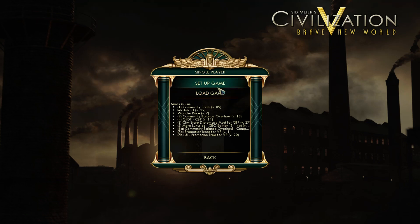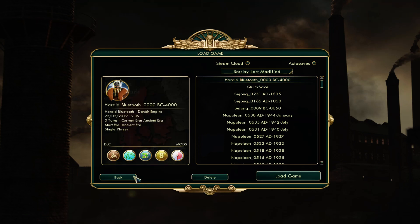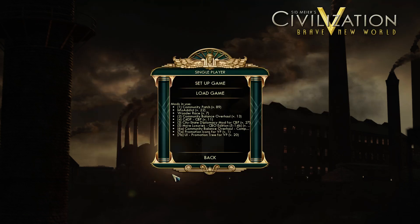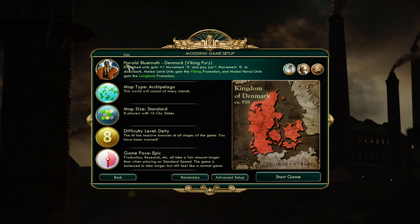I've already decided who I'm playing — Harold Bluetooth here. I have the save file for the start of the map, but I'll go through the setup and show you exactly what I'm picking. My last video was a warmonger, so I thought maybe I should play a more passive civ this time, but I really enjoy playing warmongers so I'm going to stick with it. Also it is a little easier with warmongers, so for that reason I'm going to up the difficulty level to the highest — Deity — and we'll see if we can manage it.